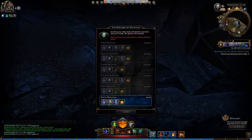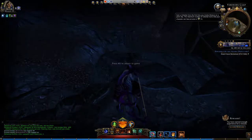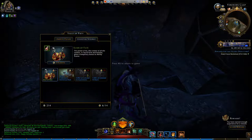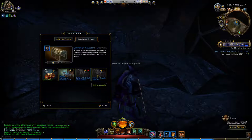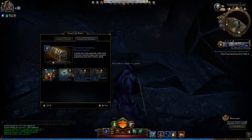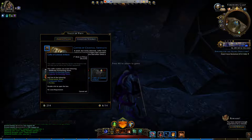Every day on each of your toons on your account you can invoke 6 times. On the 1st and on the 6th invocation you will get a Celestial Coin. If you have 11 of them — and here you can see how many you have — I have 8 out of 14 max, so 14 is the cap. If you have 11, you can go in here and you see 2 boxes.